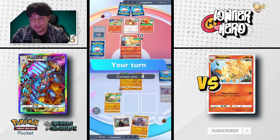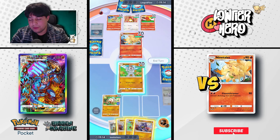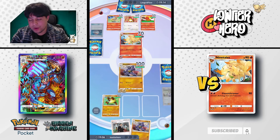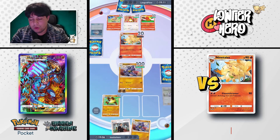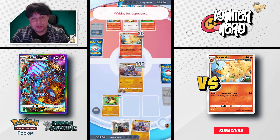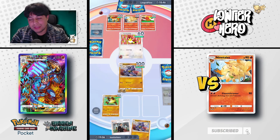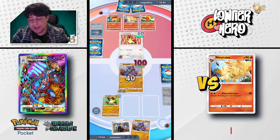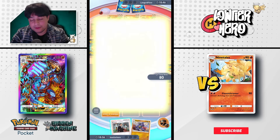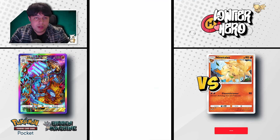We've got our Primeape and another Machoke. We'll go for the Machoke, attach energy, and go for a Strength. Hopefully next turn we draw into Oak or the Machamp. That Ninetales does some big damage — 90 is pretty huge. At this point if I were the opponent, I would have retreated and given energy to a different Pokemon. We draw into our Oak, get that Machamp, and sweep. GG. The deck is good. The deck is good against Rogue, but how well does it fare against the meta? That is the question.